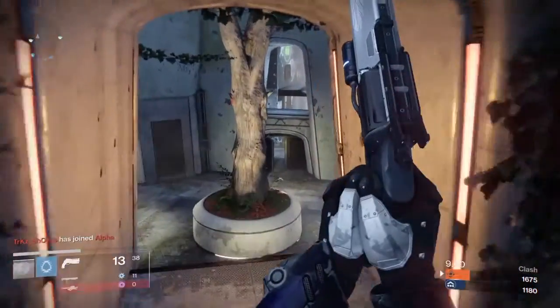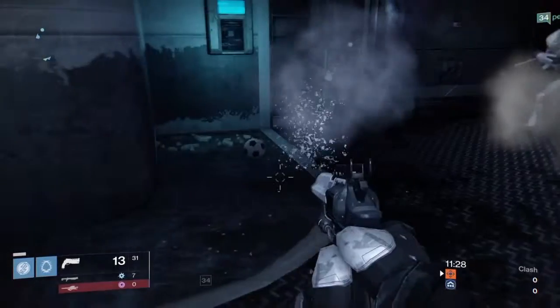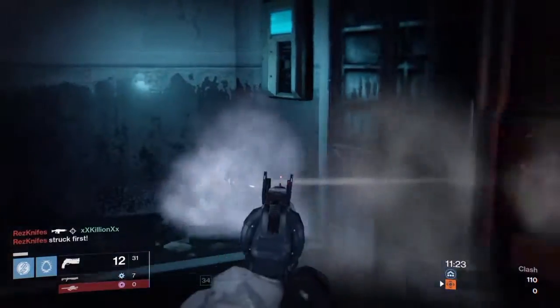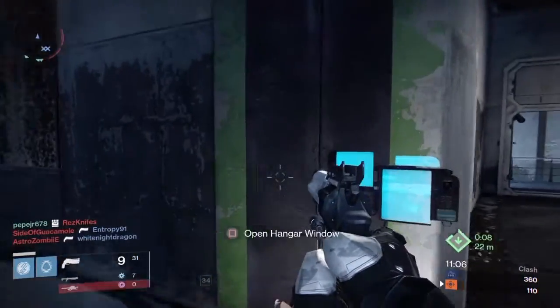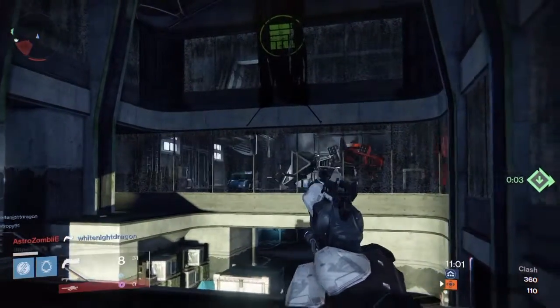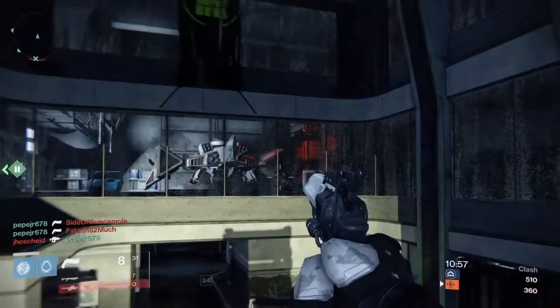If you go to a particular room next to the spawn for Bravo, there's a room where you get to play with a soccer ball, like they have in the Tower. Back to the main point — if you jump onto this ledge, there is a pad that you activate with either X or Square depending on your console, Xbox or PlayStation, and it opens up a cool little hangar window with a cool ship inside.